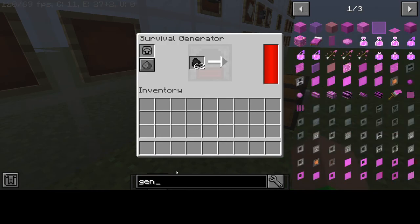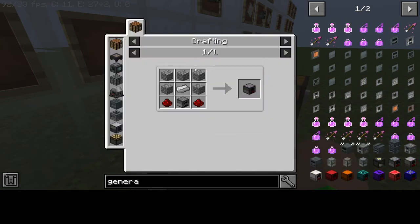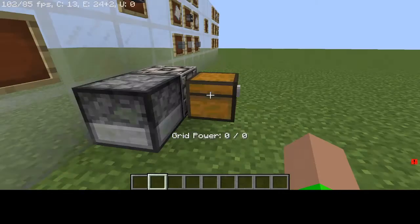And in case you don't know how to craft the generator, here's how you craft it - very simple: five cobblestone, one iron, two redstone, and one furnace. That's how you craft that.